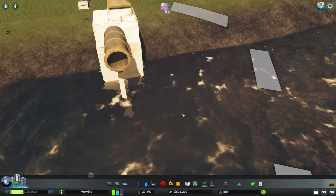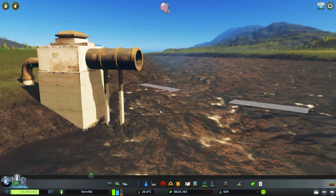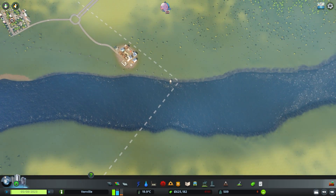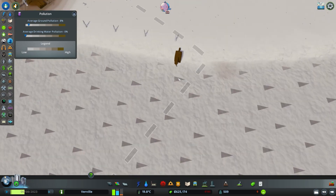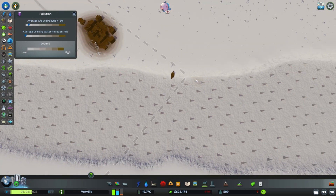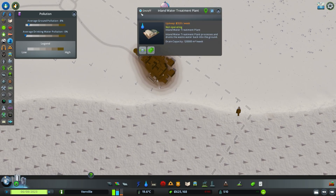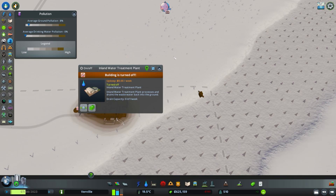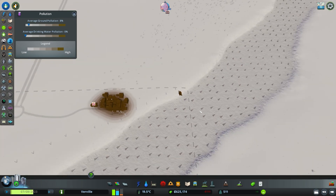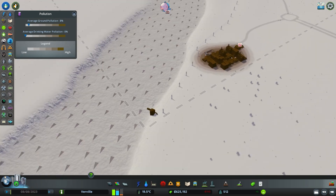Even though you can't quite see it at the moment, you can start to see a little bit of color contamination going in there. If we go to the pollution map you can just see a small smidge appearing here. Turning this off and forcing all of our sewage to come out of this pipe, we're going to very quickly see this pollution grow.